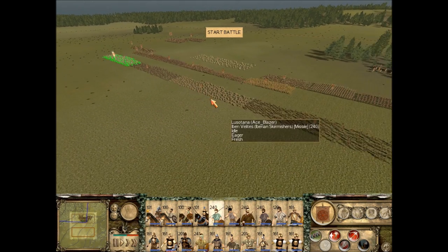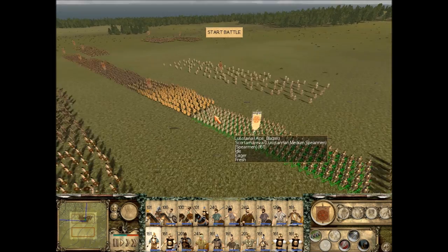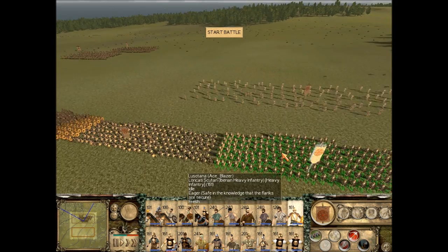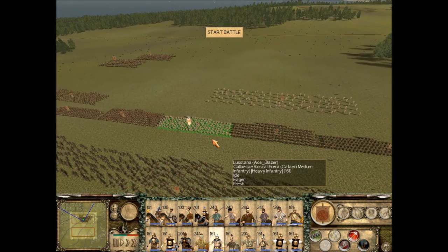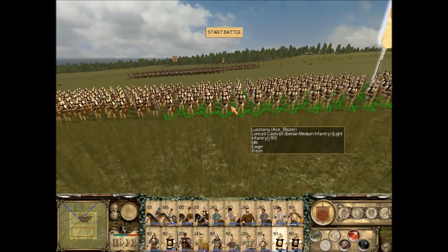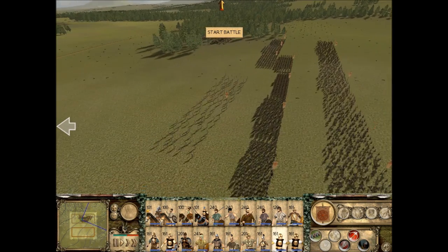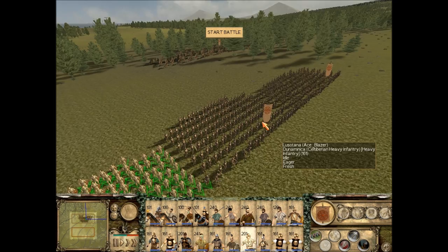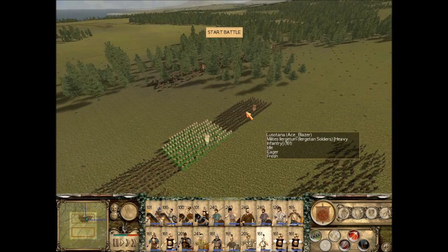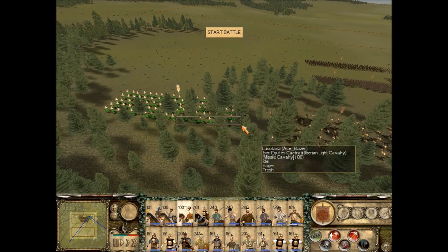I've got a large line of skirmishers in front. In the middle, I've got spearmen who can hold lines, and this is actually the Iberian heavy infantry modeled after the Romans. There are lots of spearmen. Over here are Lorikati Kaetrati, and on the left side are two more troops — these are my Celtiberian troops, from around the area that borders Iberia and Gaul. I've also got a lot of javelin cavalry, good for skirmishing.